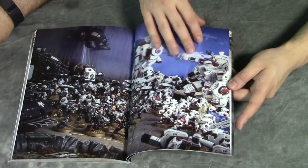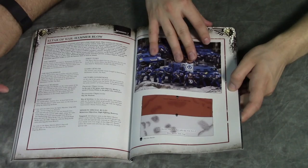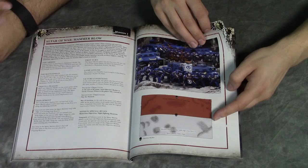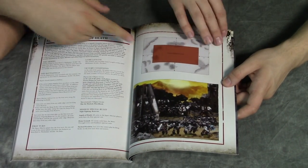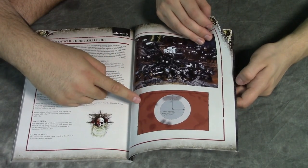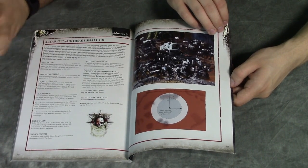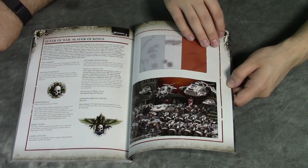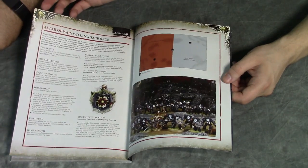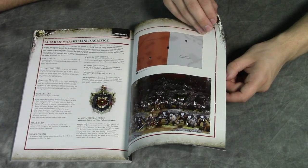The last section is the Rites of War stuff — new missions with some new deployment rules, which are actually pretty cool. There's a half-table deployment zone, special scenarios set in the center, and then the surround one — those are always fun because you never know which direction stuff is coming from. It's fun to deploy circle-the-wagons style. I think there are six new missions total.